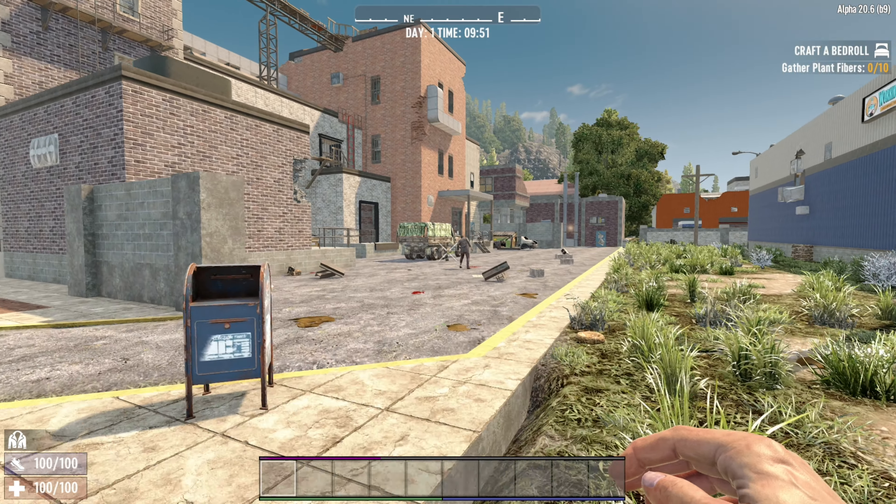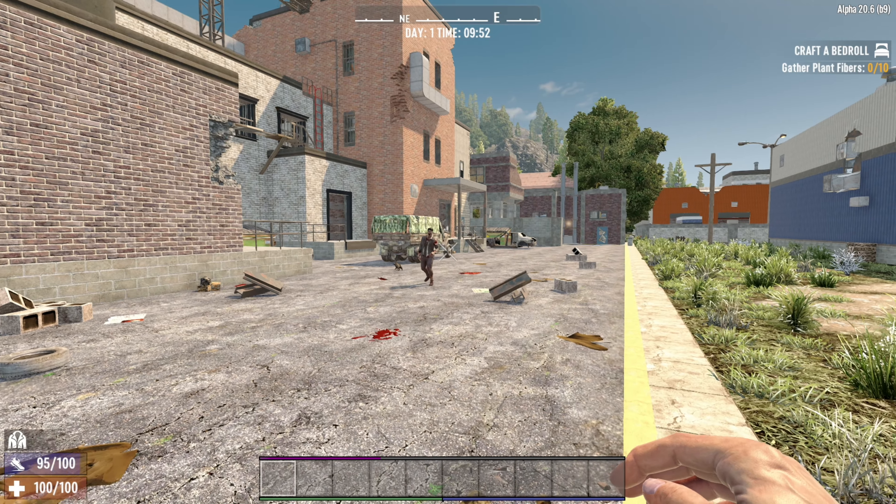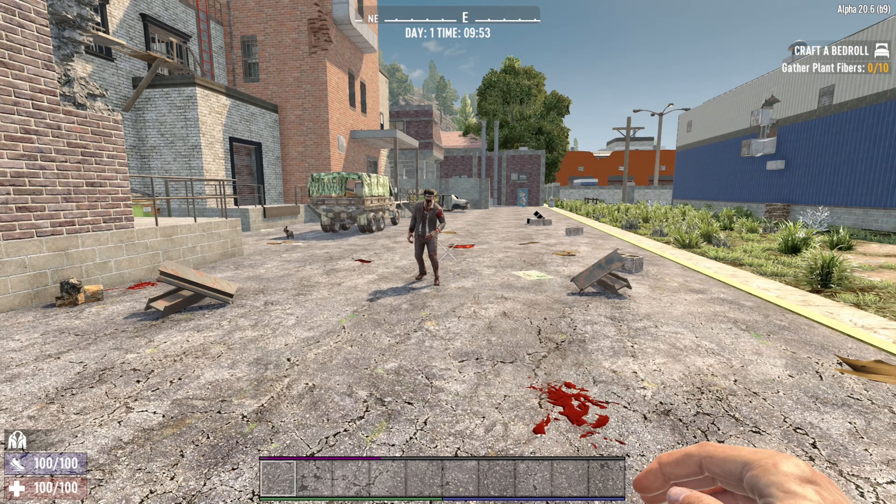Well hello, today we're showing you key combinations in Seven Days to Die - not crouch, not jump, not left, not right, none of those. Keys that do things just like this.